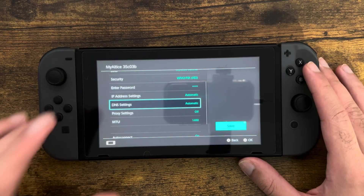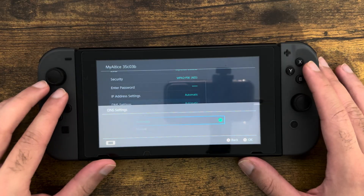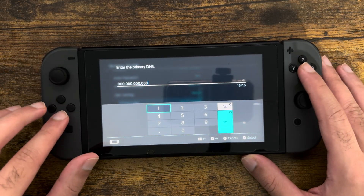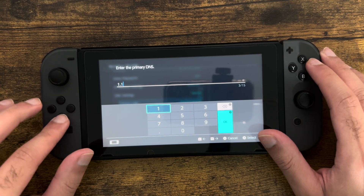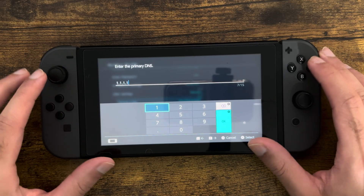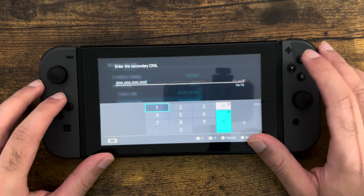In here, the main thing you're going to do is change your DNS settings from Automatic to Manual and you're going to change your primary DNS to 1.1.1.1. Let's delete it all — you don't have to do all the zeros — so just enter 1.1.1.1 and press OK.